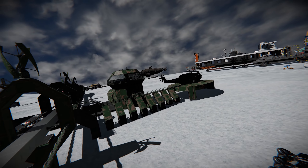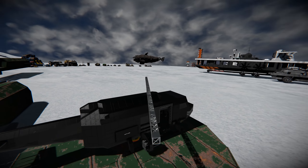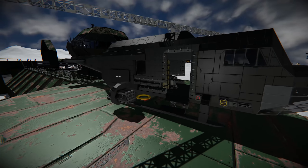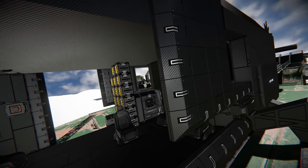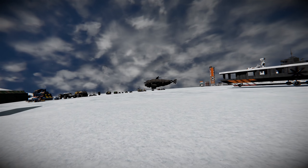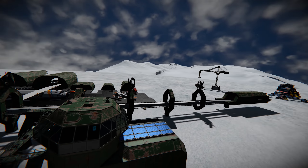Over here we've got ourselves a little RTR miner, and we've got the helicopter - that's pretty cool. It's like a Huey with an interior, with the rocket pods, fully walkable, and I think it's got some doors that we've currently turned off. That's very cool indeed. That's pretty much everything on the airfield.